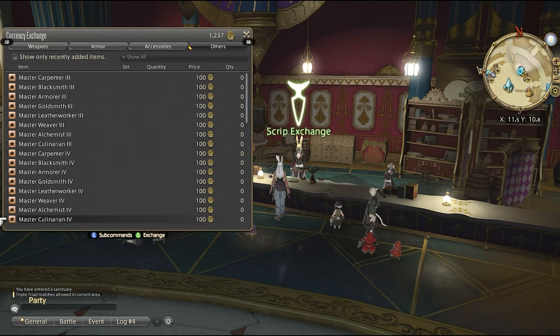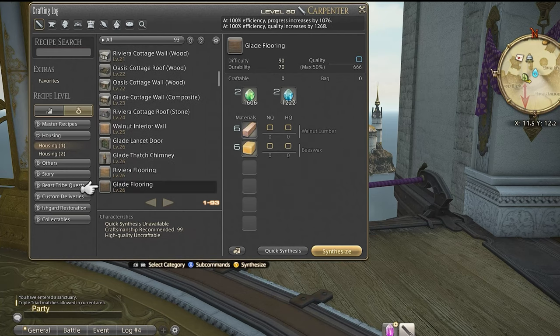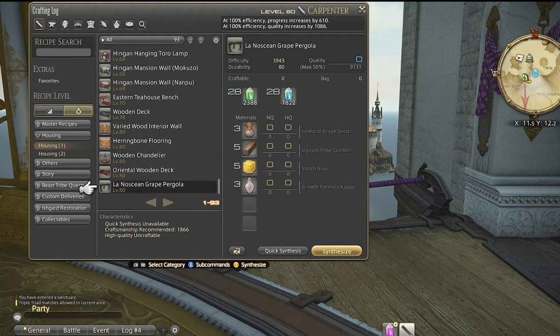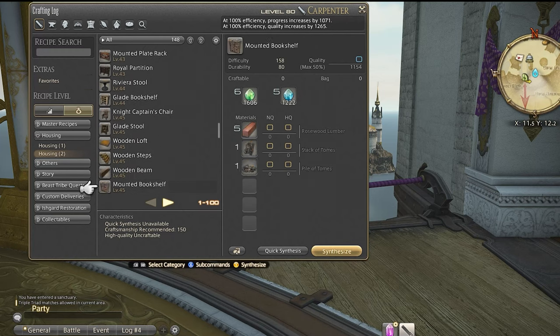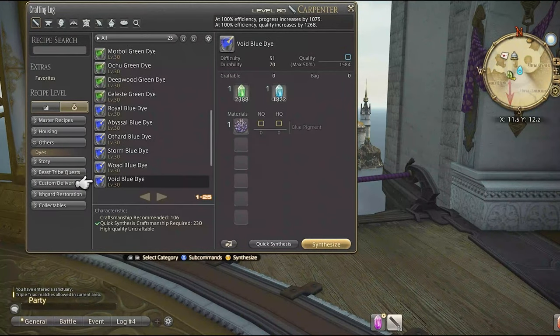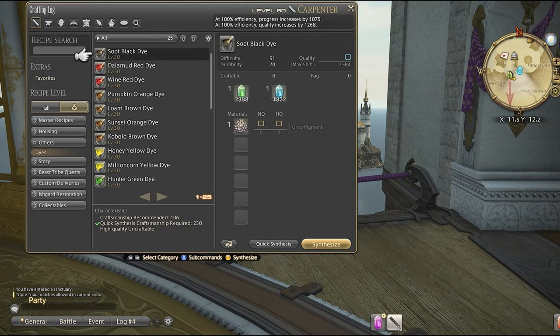Next on the crafting menu is housing. Not much to say here other than these are the items you can craft for yourself or to sell on the market board. Many players say that glamour, crafting, housing — insert your favorite thing to do here — is the real end game activity for Final Fantasy XIV. I personally have not dived into this but they just unlock as you level up. The other section menu includes dyes. You can craft dyes to sell, though most of the time you can just buy the dye from the market board for fairly cheap.